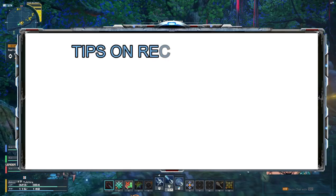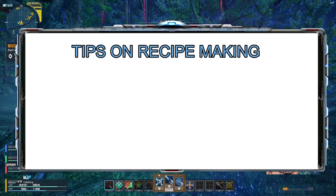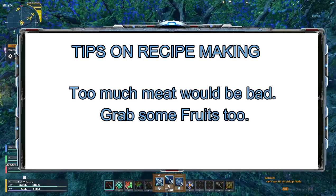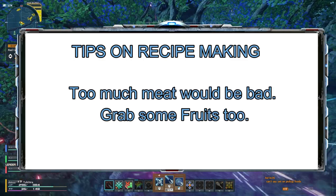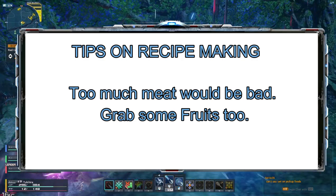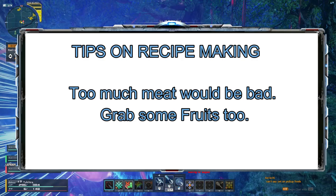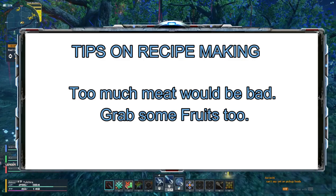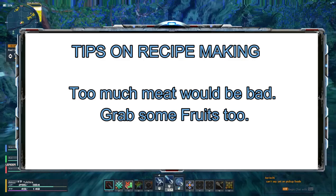Now that you know how they scale, here are some tips for building recipes. Number one, don't focus on just putting one type of food. They have diminishing returns, meaning if you put too much of it, it doesn't really provide much — unless you're heavily min-maxing on that stat. But most of the time, I would rather keep a balance.